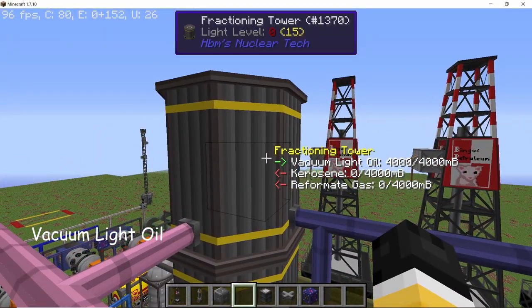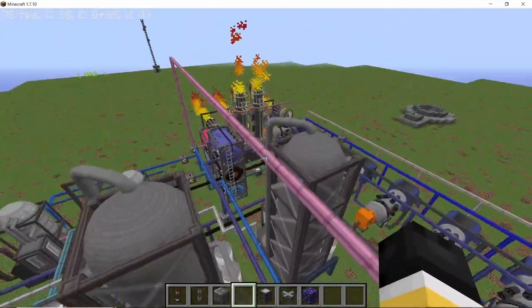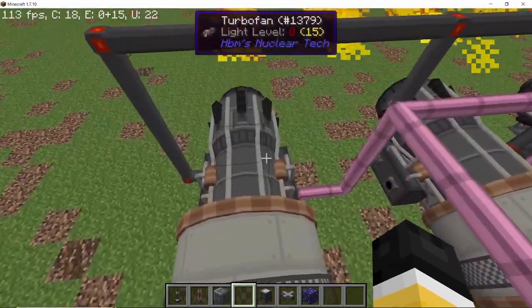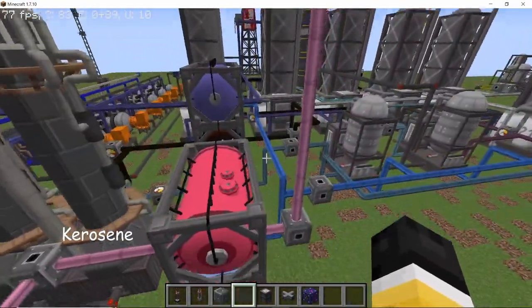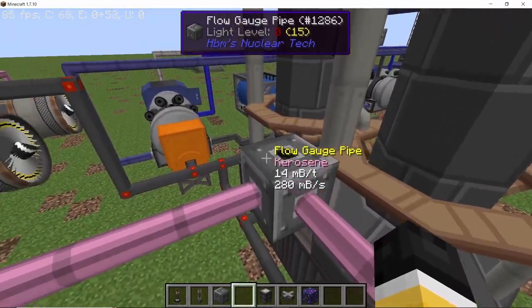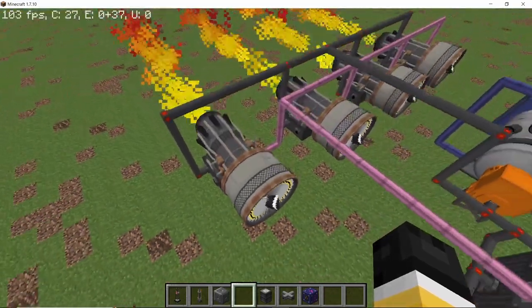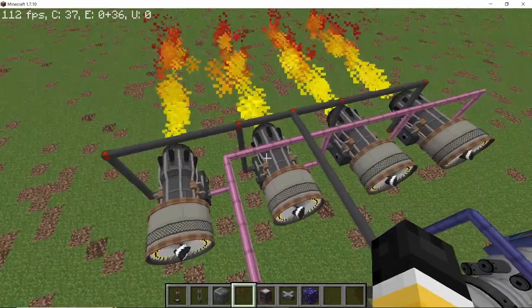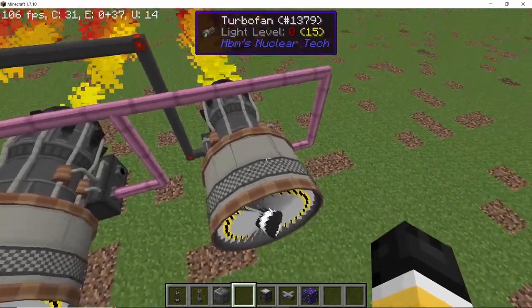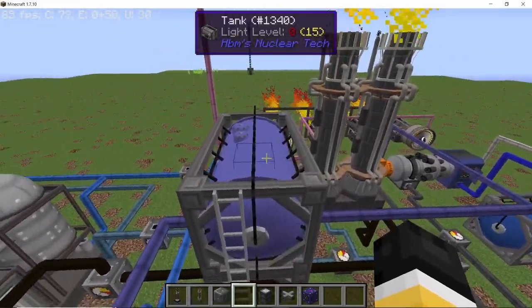For the vacuum light oil, it gives kerosene and reformat gas. Both of these don't need to be processed any further as they are directly used for power production. Kerosene comes in and goes into four turbo fans. The rate of production for kerosene is 280 millibuckets per second. To consume 280 millibuckets per second I have three turbo fans with an afterburner 3 upgrade and one more turbo fan with an afterburner 1 upgrade — that's 80 times 3 which is 240 plus 40, equaling 280 millibuckets per second. Kerosene is taken care of.